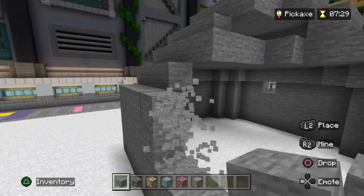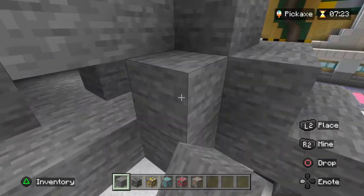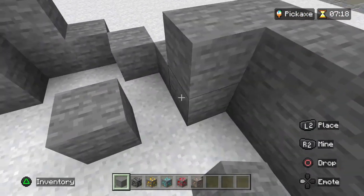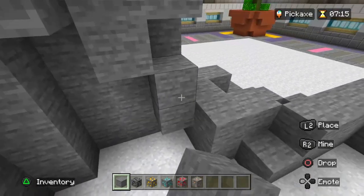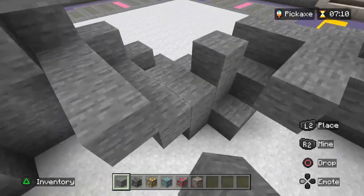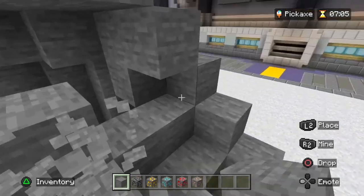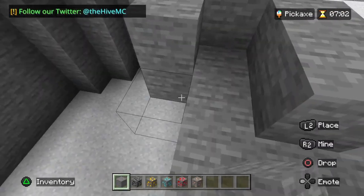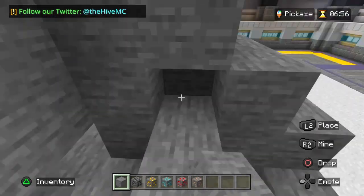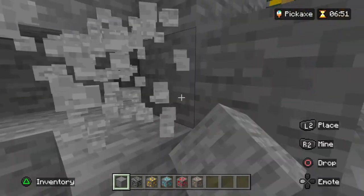Right now I am making the impact where the pickaxe will hit the actual stone and show where it does hit. Then I am filling up the inside of the stone because it is hollow. There needs to be something inside the stone. Soon I will put the ores into the stone — right now just doing a little bit of the shape.